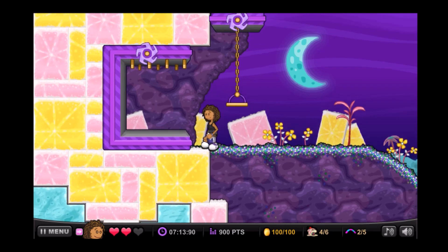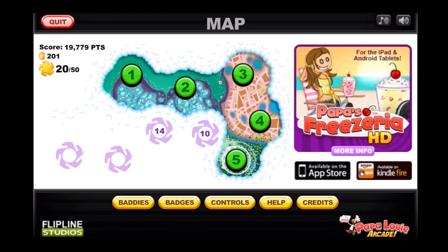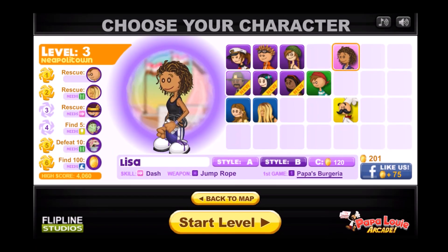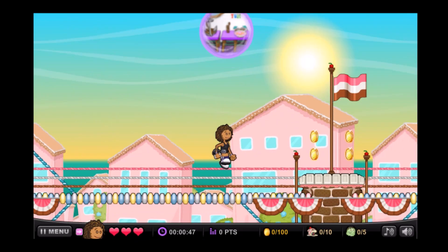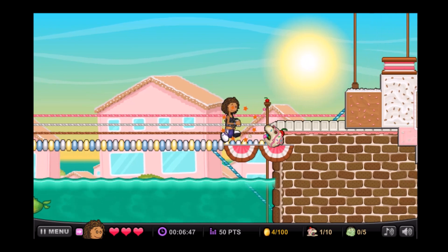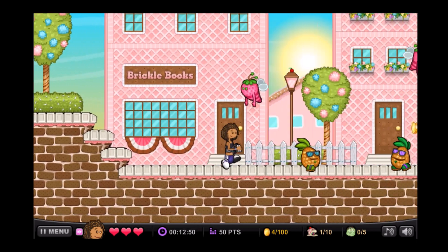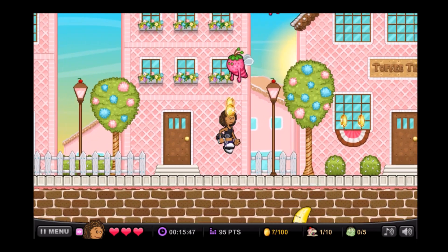Alright, with that said, level 2 has been cleared — we cleared everything in the second level, which is great. So next up, we're going to head to level 3, and we're going to be rescuing Foodini. And we're going to do the NPC mission with the gliding character, so let's go ahead and get started with that. Then we'll be moving on to level 4 afterwards. Yeah, Foodini is another gliding character, so we're going to use him to do the NPC mission.